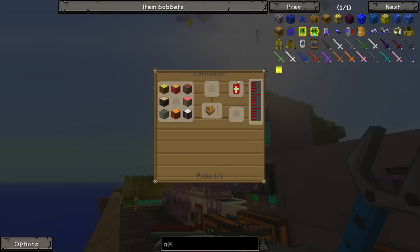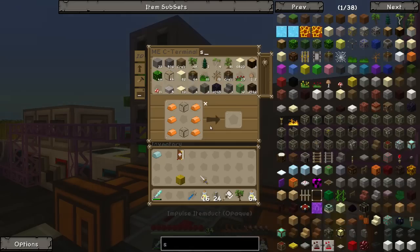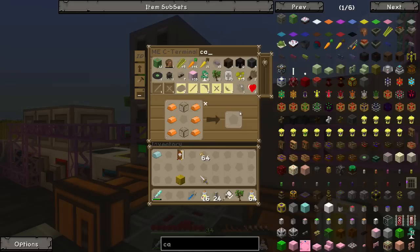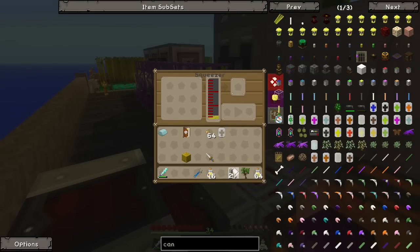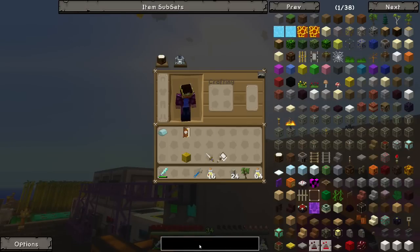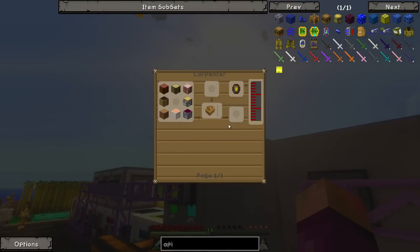Oh, we were making the impregnated casing. So we do need some seed oil for that. Let's get some more seeds and let's get another can. Let's see - do we have enough to fill up another can? Not quite yet. We'll throw that in there and let that do its thing. And we are going to need to get some wood.